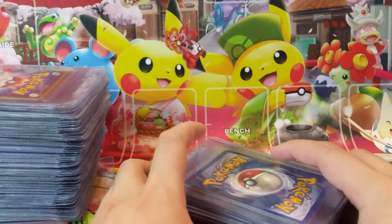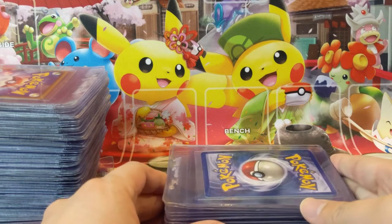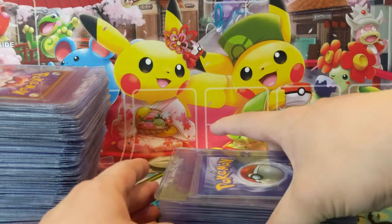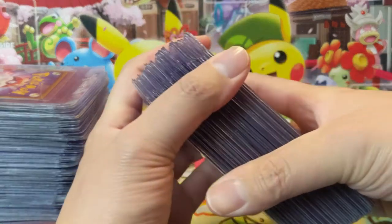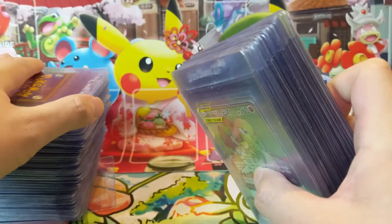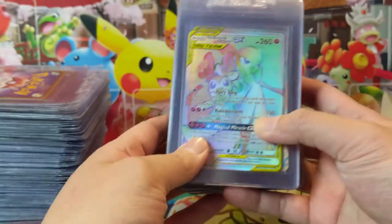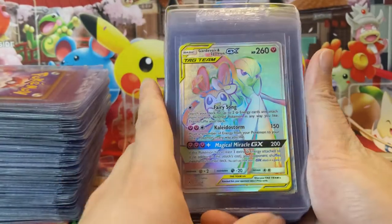We've got some Base Set, Jungle, Fossil, Wizards of the Coast stuff, Japanese promos — I love those — as well as some modern cards. Let's go through the 40 cards I already picked to send to PSA and then we'll hit this huge stack over here. Let me know in a comment down below what you think I should send. We're going to start with our modern cards.